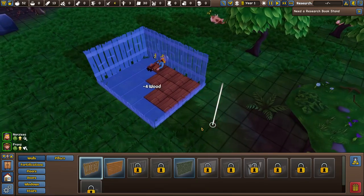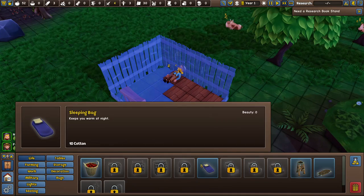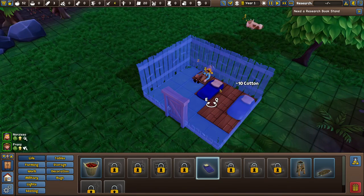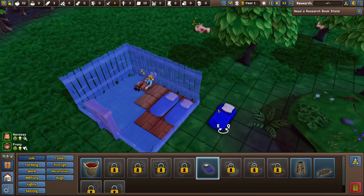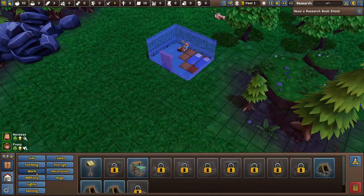We also need to make some sleeping bags — that's the first bed. A sleeping bag keeps you warm at night, so I'm going to place two of them in this room. They can sleep a little closer together for now since they need to stay warm on cold nights.